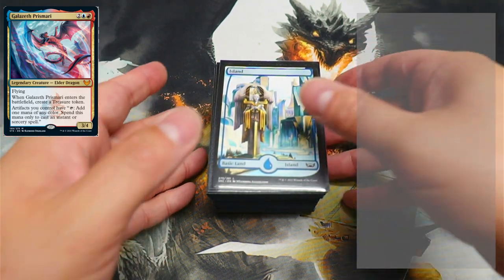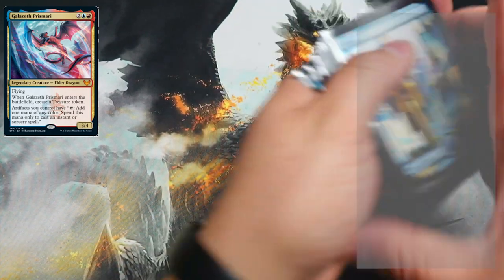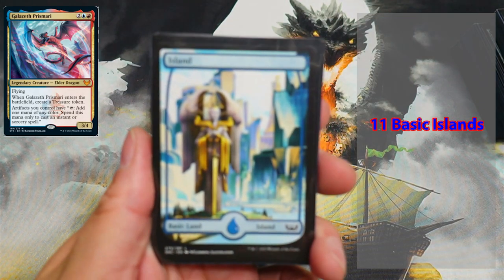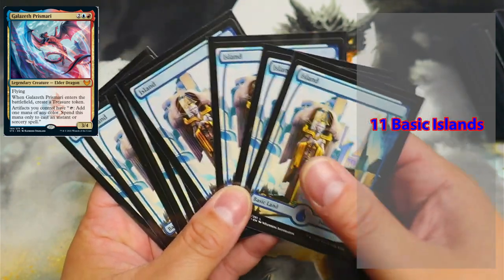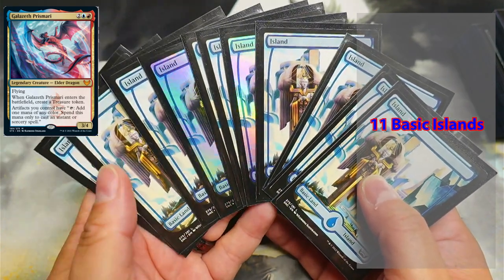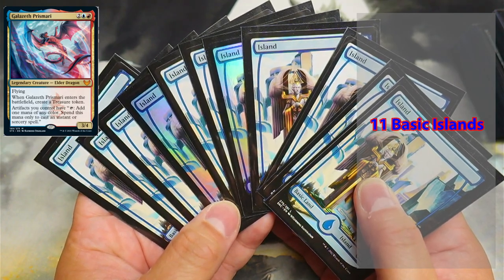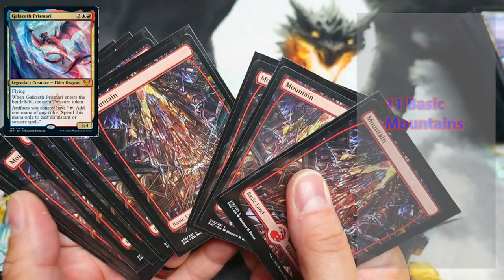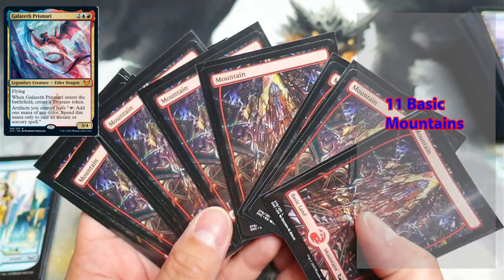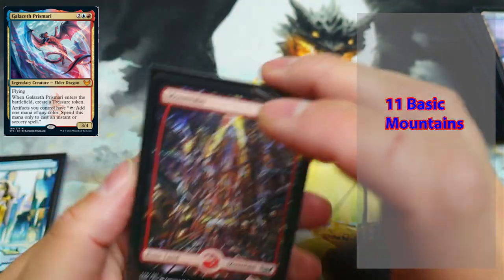We'll put Mr. Galazeth up in the corner and then scoot the deck off to the side. First thing first is going to be the basic islands. We have 11 basic islands — I chose the ones from Nukapenna; they just had a good feel to them for Galazeth, so I basically chose one art and decked out the whole deck with these. Next on the list is basic mountains — again, the same full art also from Nukapenna. So we have 11 mountains.